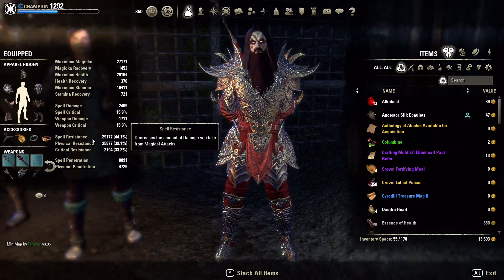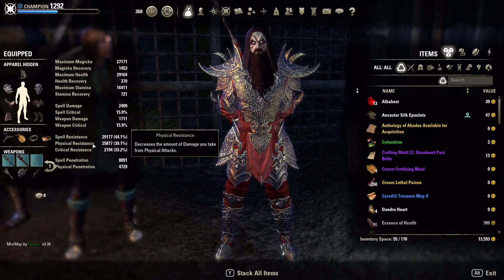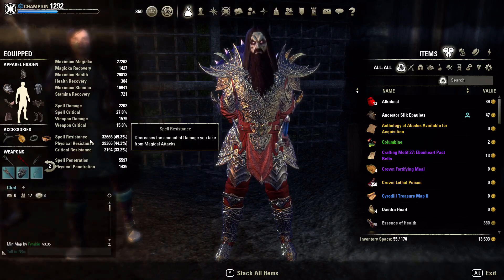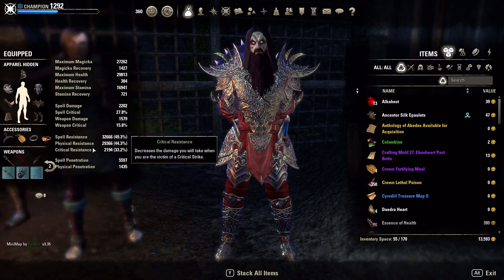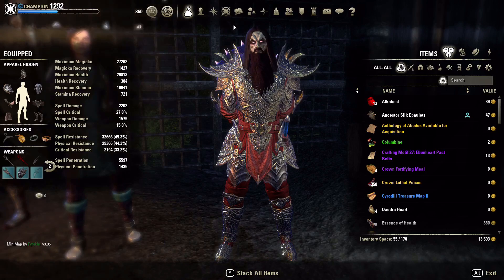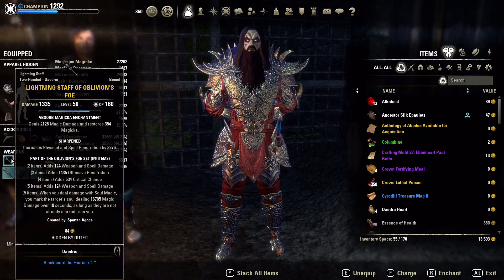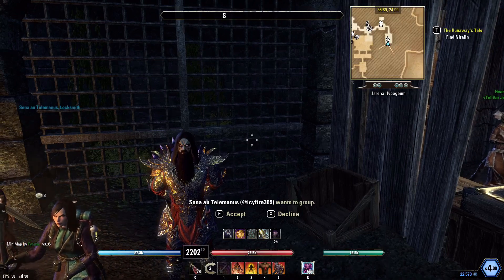Looking at our back bar, we're just under cap unbuffed, and that works out really well. We're running Pale Order, Shackle Breaker, and a sharpened lightning staff of Oblivion's Foe. Sharpened is important because we need the penetration for our dots to do work — otherwise on a heavy armor build your dots are going to hit like a noodle, not very hard at all. So penetration is critical.